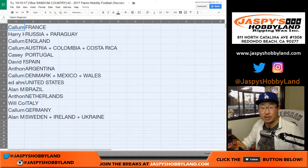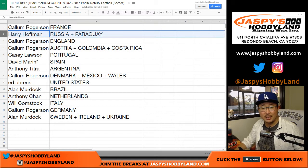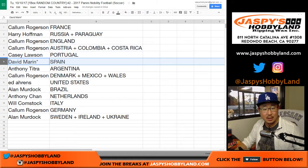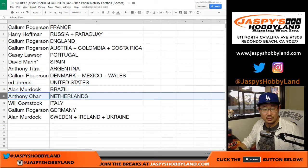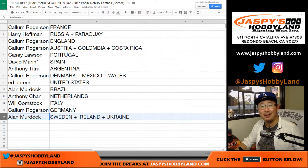All right, here's how it shakes out. Trades are allowed. Callum with France; Harry with Russia and Paraguay; Callum, you've got England, Austria, Colombia, and Costa Rica; Casey with Portugal; David Marin with Spain, Last Spot Mojo; Anthony T with Argentina; Callum with Denmark, Mexico, and Wales; Ed with the United States; Allen with Brazil; Anthony with the Netherlands; Bulldog Fan with Italy; Callum with Germany; and Allen with Sweden, Ireland, and the Ukraine.